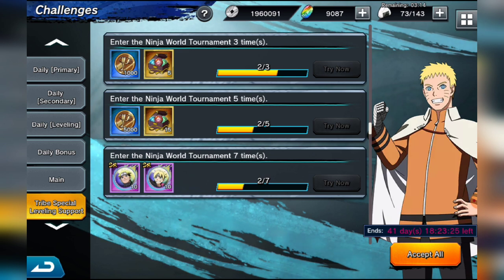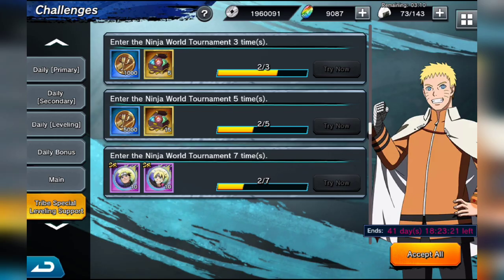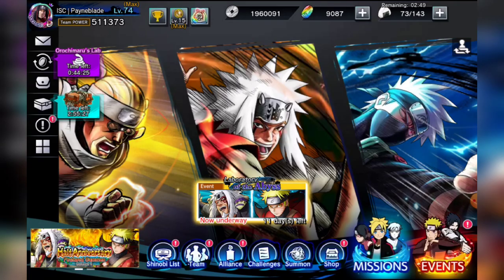All you need to enhance tribes is NWT coins, which you get from NWT — I believe you unlock that at level 47. Start participating, collect those coins, and level up your tribes. Make sure that if you don't have auto NWT entry, you enter yourself into the tournament every day. You have 41 days — plenty of time — so there's no excuse not to finish it, even for brand new players.